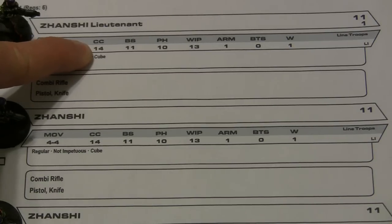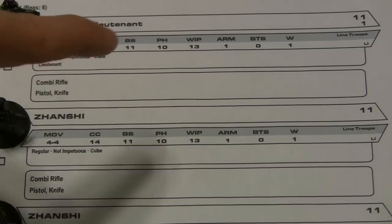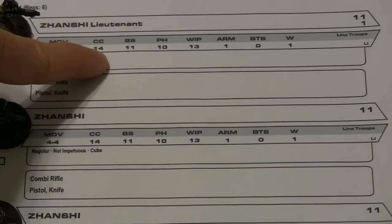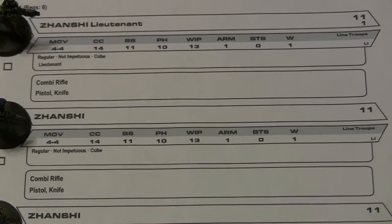In close combat he has a rating of 14 and a ballistic score of 11. There are modifiers that can affect these numbers, but generally speaking these are the numbers on a 20-sided dice that, with modifiers, you're going to have to roll exactly on or less than.